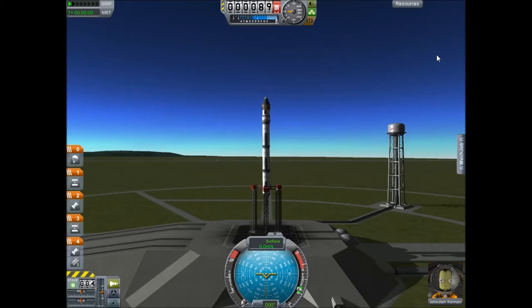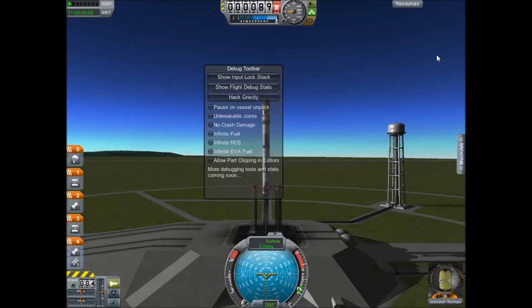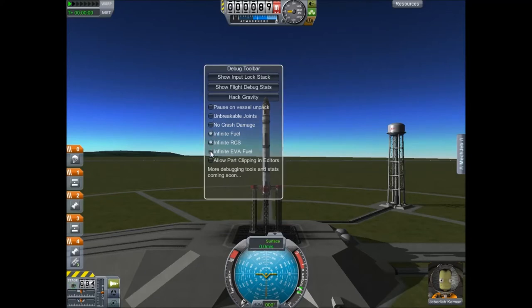I'm using version 19.1.54, so it's going to be Alt-F12. What we can do here: you can enable no crash damage, so if you slam into the ground you won't crash. Unbreakable joints, so your ships won't break apart. Infinite fuel — we'll go ahead and click these.